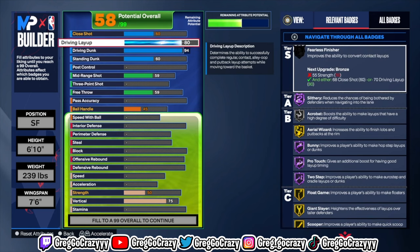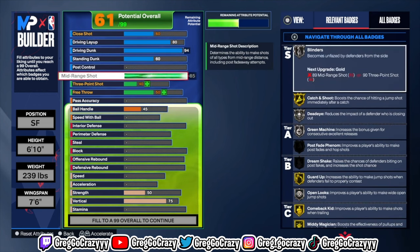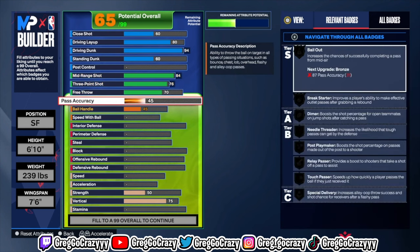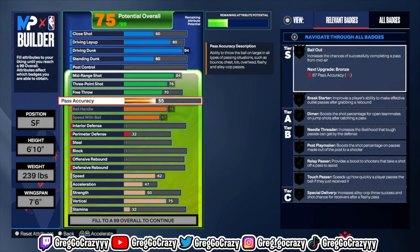In order to get good dunk packages for a big build like this, it really depends on you. But if you are a versatile player and want to learn how to do stuff, this is the build for you. For the finishing, you're gonna want to put the driving dunk at 94 — I put it at 94 for a specific reason, so you can get the good finishing badges, hall of fame and some others if you need them.